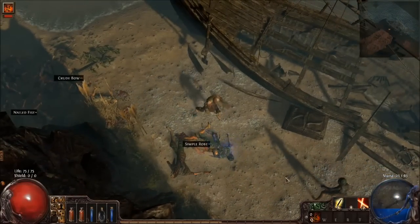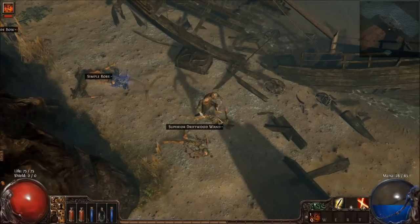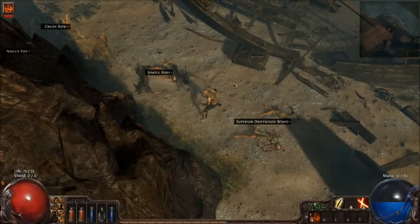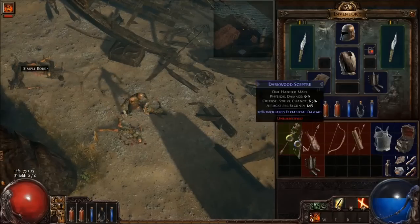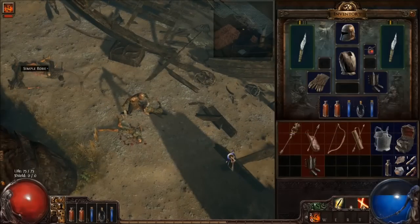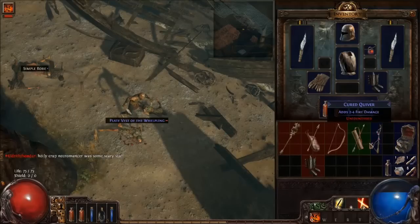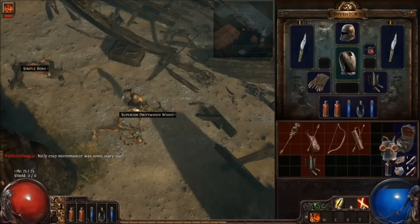I'd love to have at least a little bit of life steal or something. Driftwood increases spell damage. Too much baggage — that's not going to do me a lot of good. It's not even magic. What was I thinking?